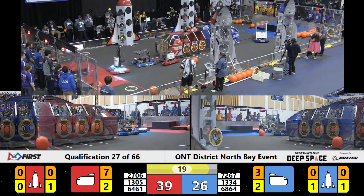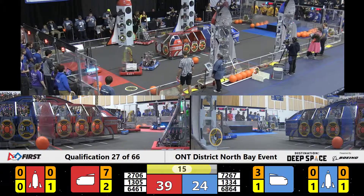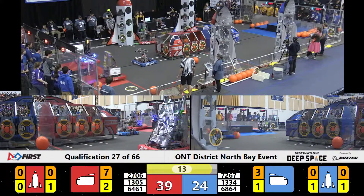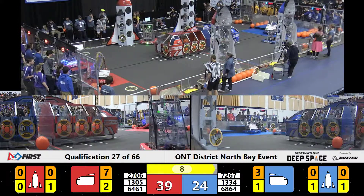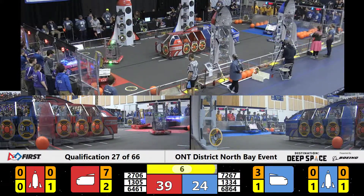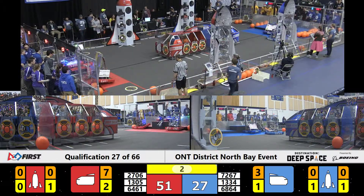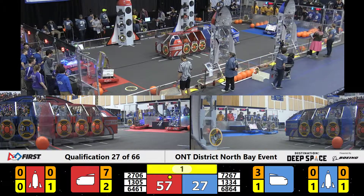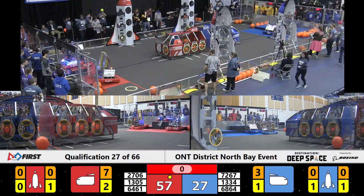1334 is not making it easy for this red alliance to score. 1305 has a camera dangling, but they're okay. They're going to go for their level three climb all the way up — and it's good! 64-61, going for level two. Their partners trying to park as well. Lisgar trying to get rammed onto the level two platform from 1334 — not quite making it in this match.